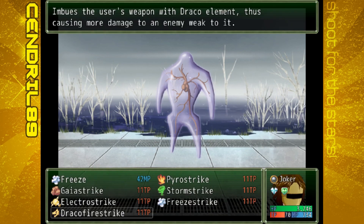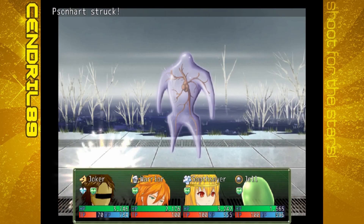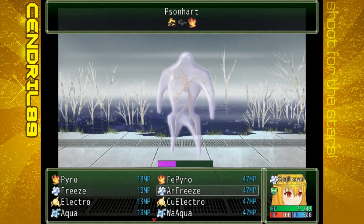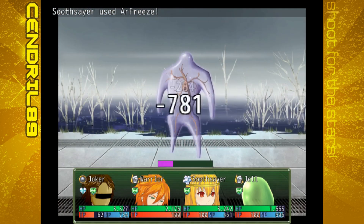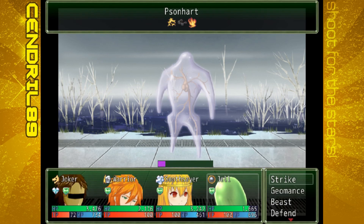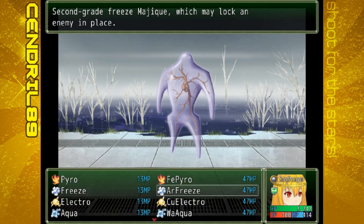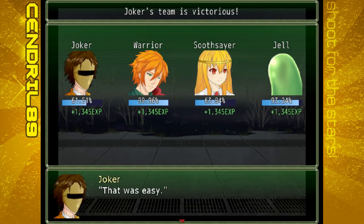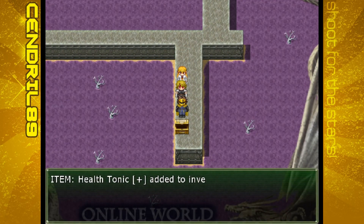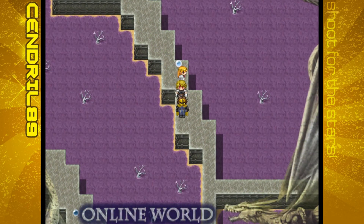I'm just going for the stun. Cast Gaia, why not. At least you're paralyzed this turn. Not even Draco Firestrike is doing much — obviously he has really high physical defense, but it doesn't make it any less annoying. There we go. Bottled goo.